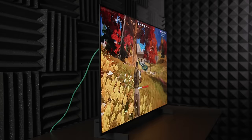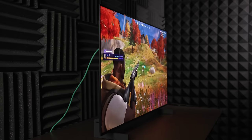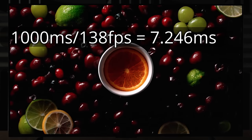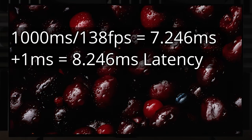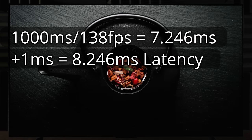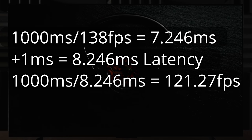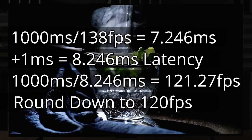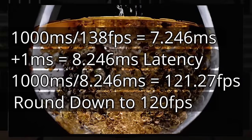What I mean is, for zero perceivable tearing you must add one millisecond of latency to give the display more time to process. This is done by taking 1,000 milliseconds divided by your refresh rate — for example, 1,000 ÷ 138 = 7.246ms — then adding 1ms to get 8.246ms, and then dividing 1,000 by that to get 121.27 FPS. I round down to the nearest even number for headroom, meaning the max frame rate on a 138Hz display is 120 FPS. Other common rates: 240Hz equals 192, 144Hz equals 124, and 120Hz equals 106.